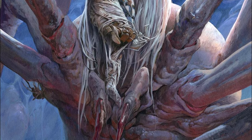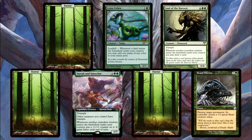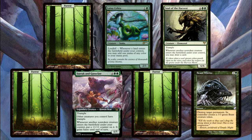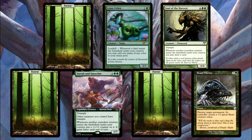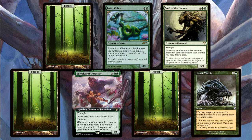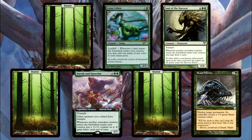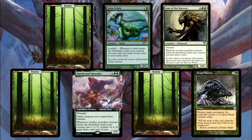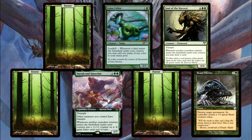Scenario 1: You cast your Genesis Wave, X equal to 7, and the top of your library is a Forest, Lotus Cobra, Soul of the Harvest, a Forest, Surak and Goreclaw, a Forest, and then a Beast Within. You put all of them into play for the Genesis Wave except the Beast Within, which just goes to your graveyard since it's an instant. How many cards will you draw from your Soul? How much mana will you have from your Cobra? And how many +1/+1 counters will be placed from your Surak and Goreclaw? You will draw two cards as the Soul will see both of the other creatures enter. You'll make three mana from the Cobra as it'll see all three lands enter. And Surak and Goreclaw will put a +1/+1 counter on each of the other two creatures as it will see them enter.